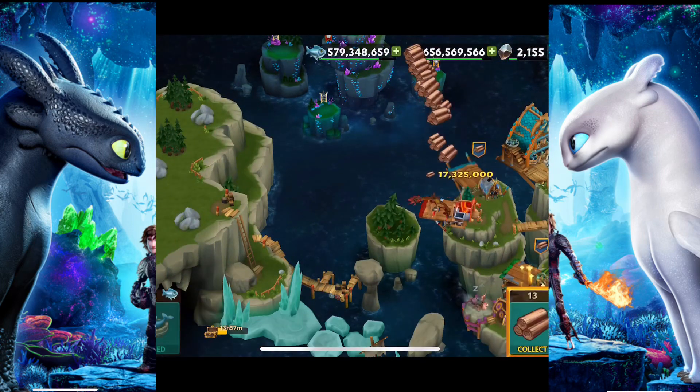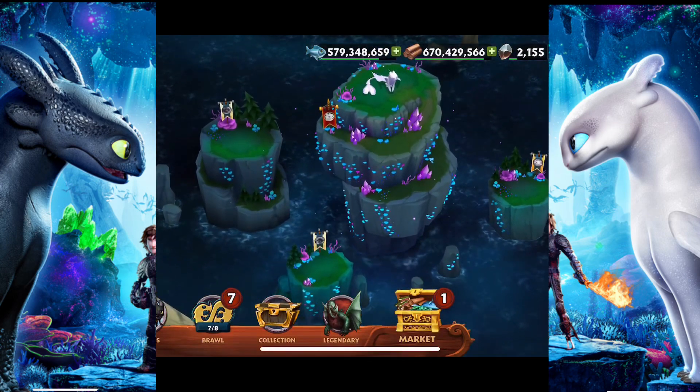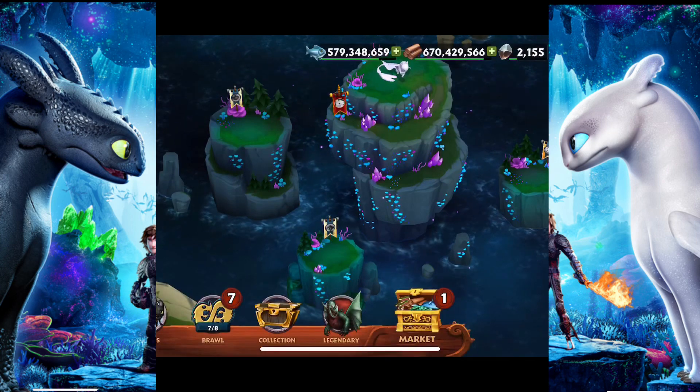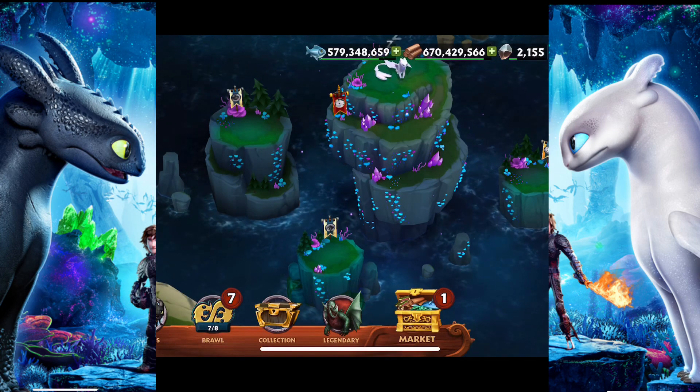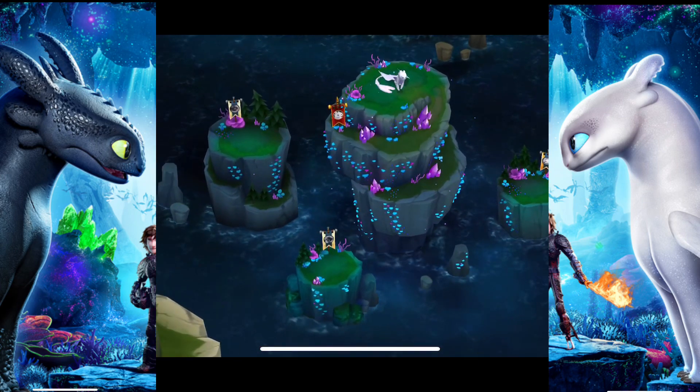We got three more Night Fury-based dragons in the game. So when you do get them, you get these three more stone ledges or pillars — or cliffs, little areas around the Night Furies thing. So, three new perches.